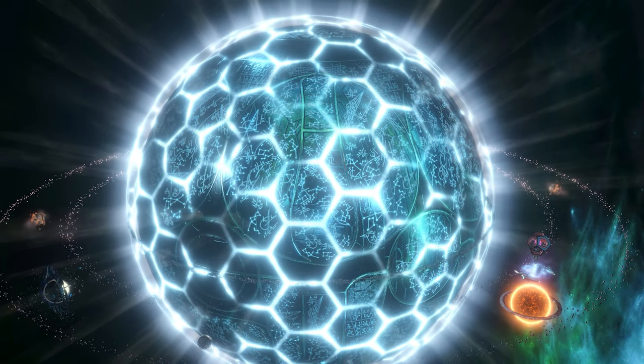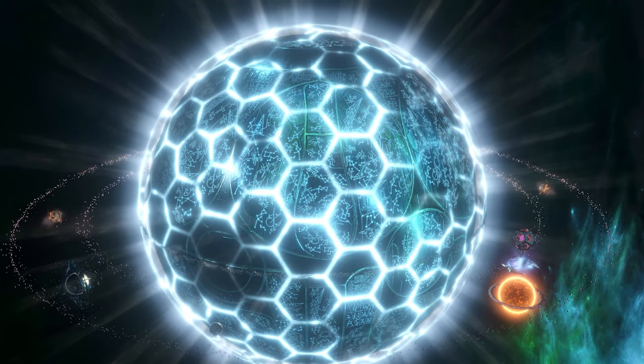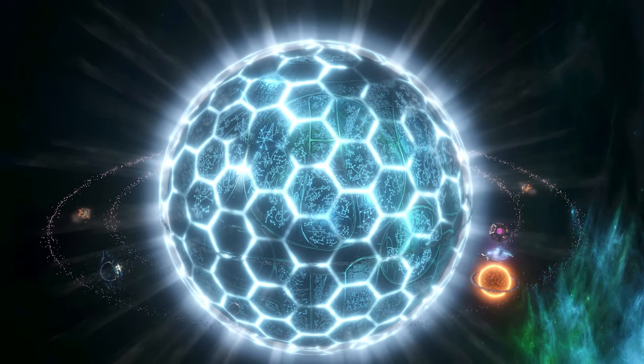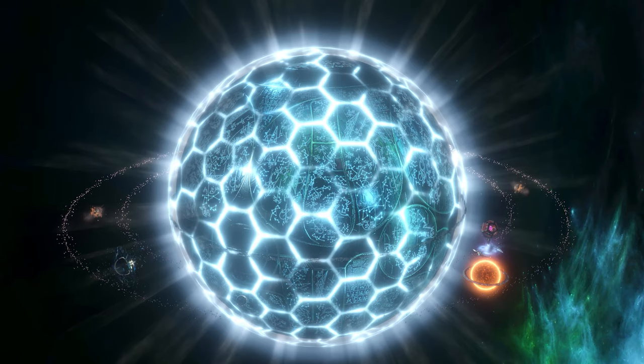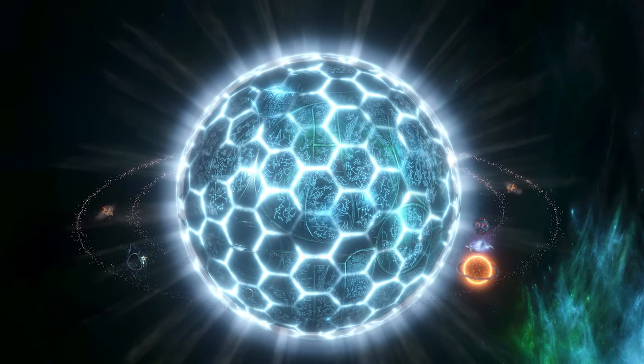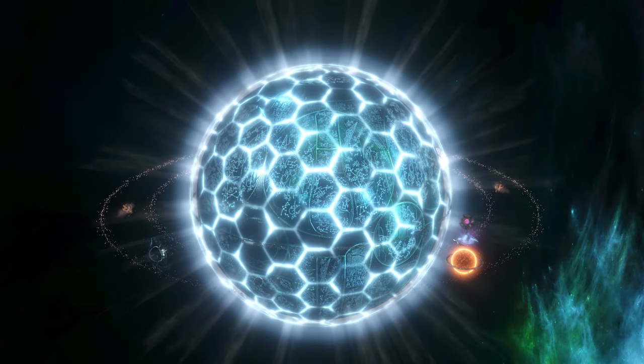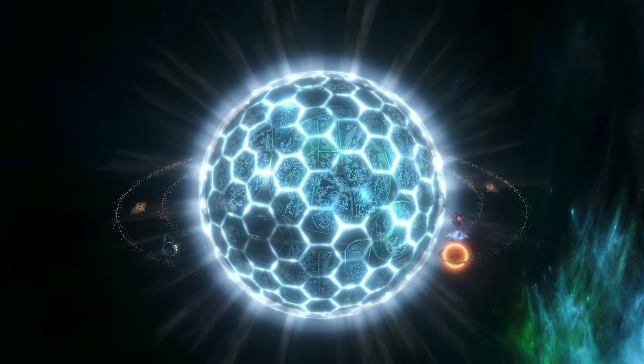We've covered megastructures, which are the biggest structures you can build in the base game of Stellaris, but what about gigastructures? This is a huge mod — so big it has a 28,000 word Google doc as documentation. It adds over 40 new structures to the game, scaling from some moderately sized killer structures to the unfathomably large terra structures.